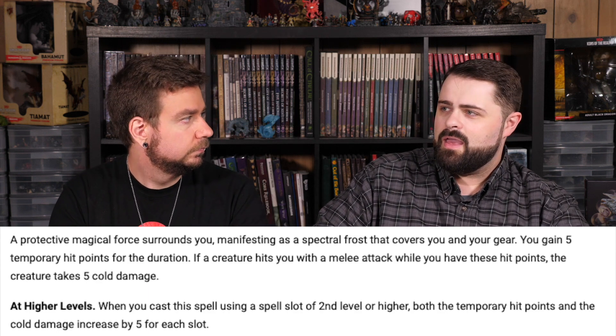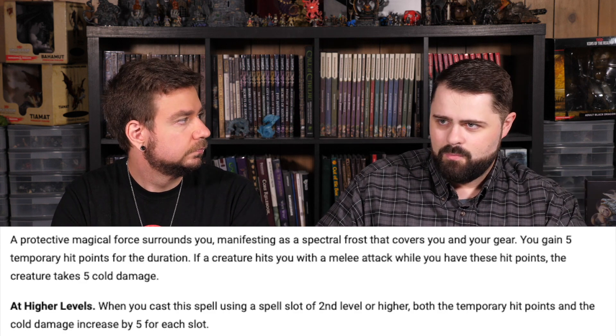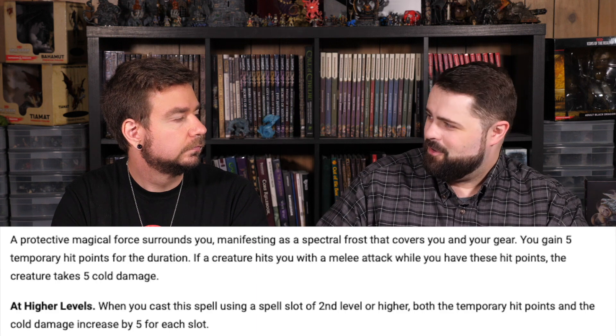On paper, Armor of Agathys looks a lot like Aid — when you cast it as a first level spell, you get 5 temporary hit points, which isn't much. But when you have those temporary hit points, anytime you're hit with an attack, the attacker takes 5 cold damage. When you upcast it, the temporary hit points you get and the damage that you cause to an attacker both increase by 5 each time.